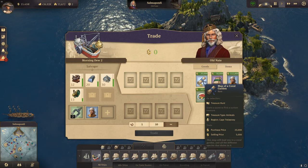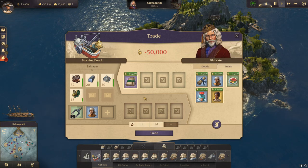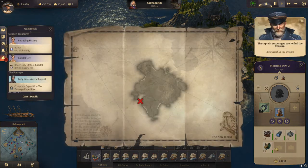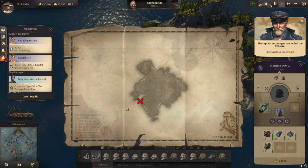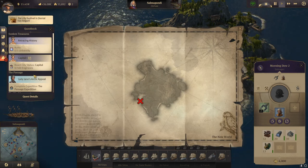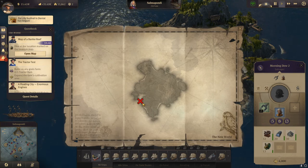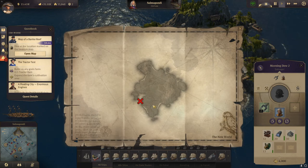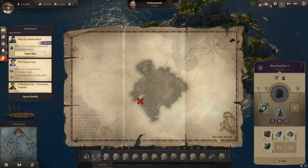The second option is treasure maps. You can buy one of those maps and then you need to activate it to get the quest started. You have one hour to complete the quest and it shows you a diving location. At the bottom it tells you which world it is in.